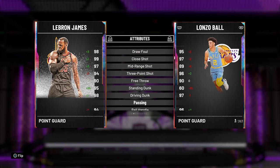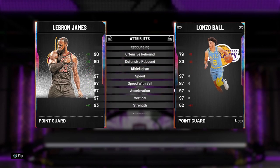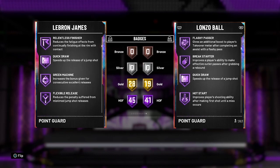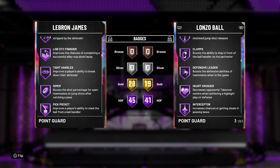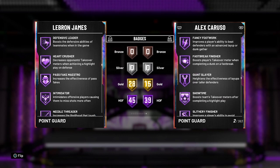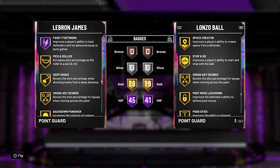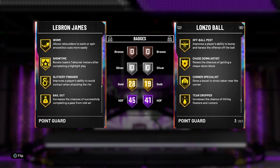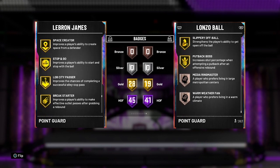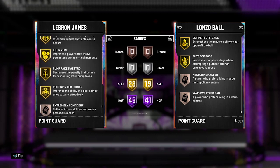94.3 overall, all his finishing is goated — it's LeBron James, 98 driving dunk. 97 perimeter defense, that's kind of cap, but okay. 45 Hall of Fame badges, Hall of Fame range — this card is juiced, bro. This LeBron card is absolutely juiced. He doesn't have Hall of Fame Showtime, he should have that, and Lob City Passer and Break Starter for sure on a real LeBron card.